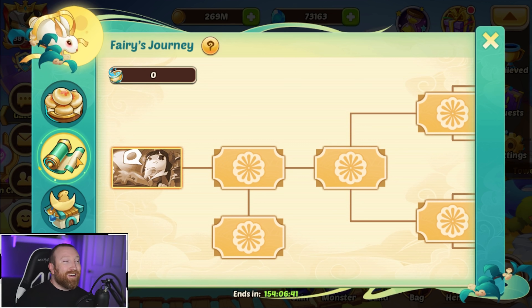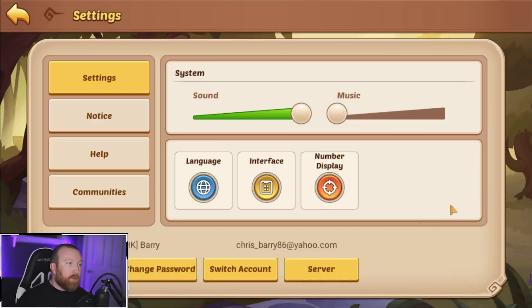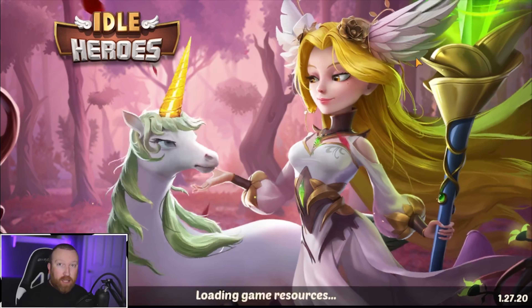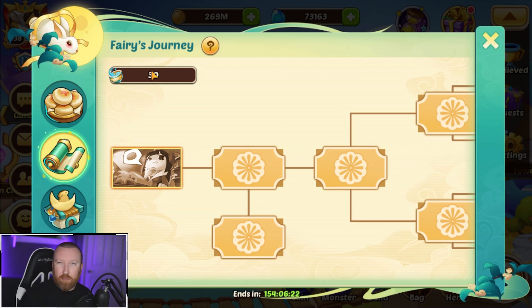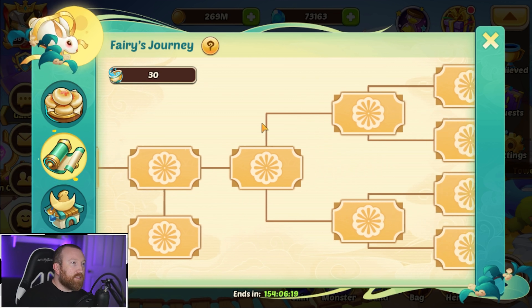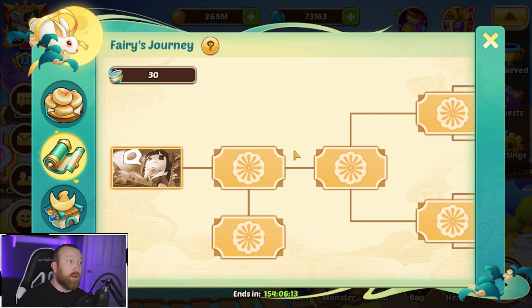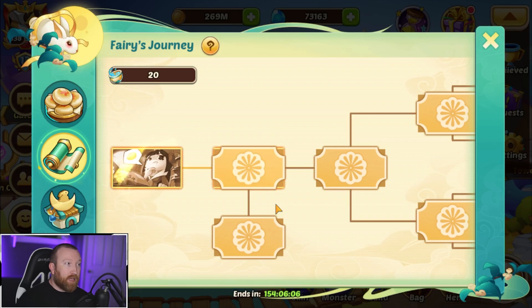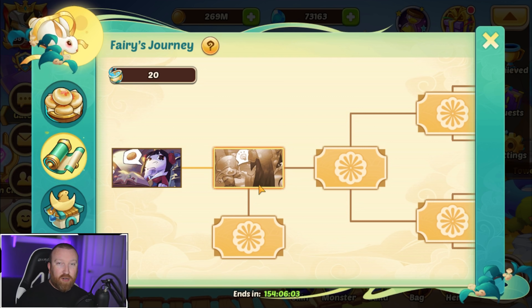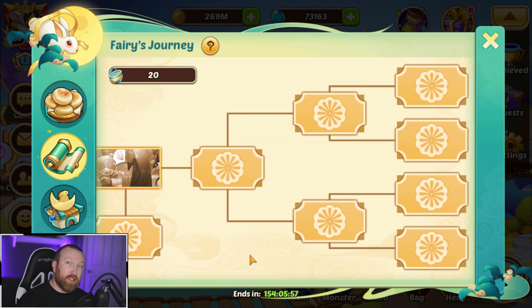Next up we have the fairy's journey - this is what you're going to be using those wines for. I need to jump to my server real quick because I completed the heroic miracle and it didn't give me my loot. If you ever wonder why you claimed loot and it's not there, just log off and come back on - you'll get your resources. It's just a bug that's been there forever. This event has an interesting story you can go through; it costs wines to proceed. All the puppets are going to be at the very end, so if you're hunting those six-star puppets, take heed.